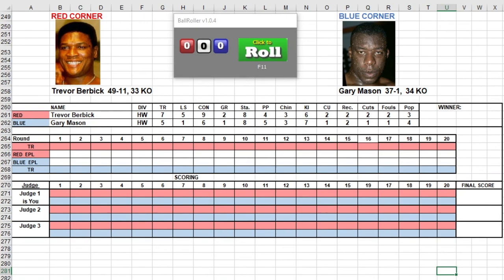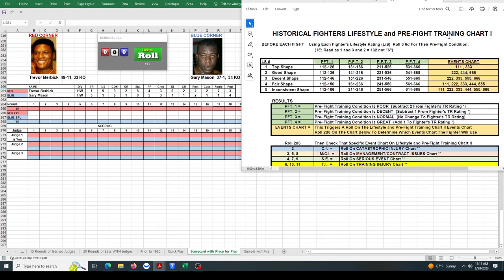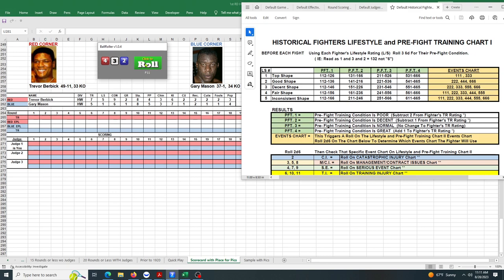It's time for another 80s tournament matchup: Trevor Burbick versus Gary Mason. We start with their lifestyle and pre-fight training rolls. Trevor Burbick's lifestyle is a 5, we roll three dice and get a 4-3-2, which means inconsistent shape. So 4-3-2 goes to PFT3, and his pre-fight training condition is normal — no change.